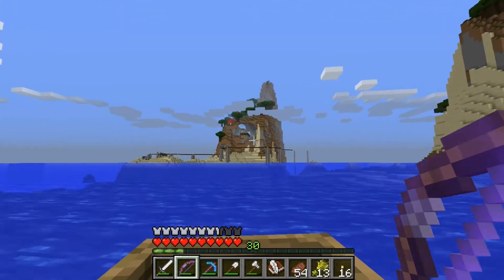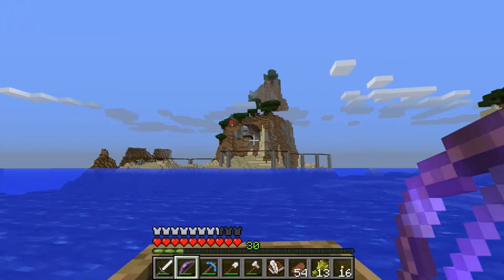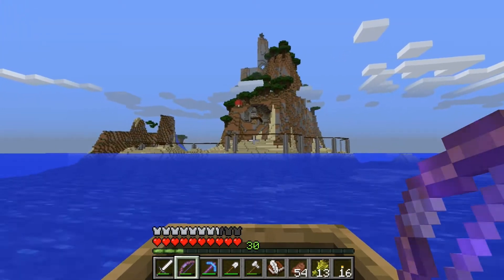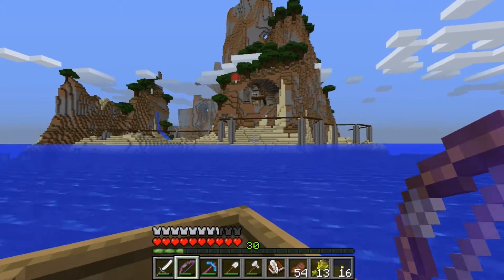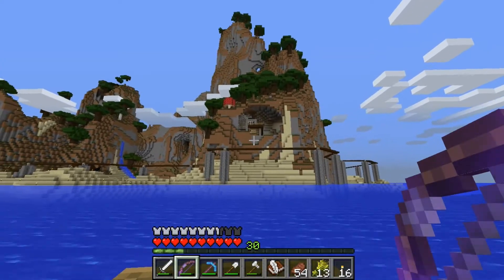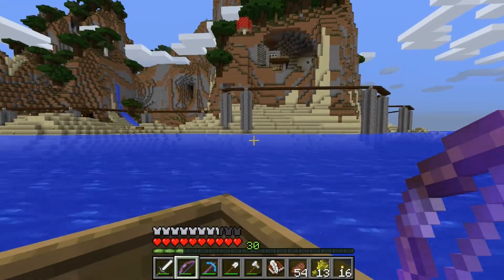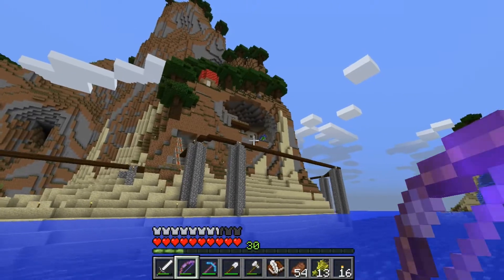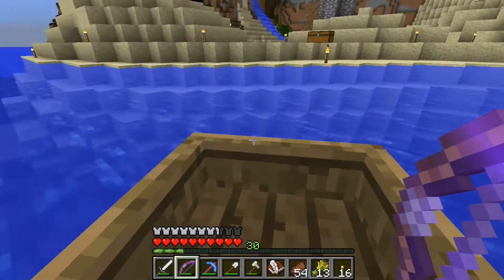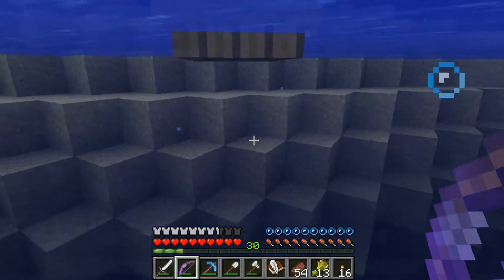That's where the giant pug head's gonna be - right there. And I think I'm gonna have a piston elevator built into the side of the mountain. If you leave like a sacrifice, like a bone, it'll activate the piston elevator and let you into the transportation hub. I think that'll be pretty cool. And then there's my sad, sad map which I haven't had a chance to work on.